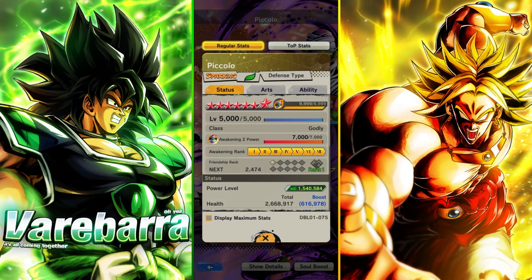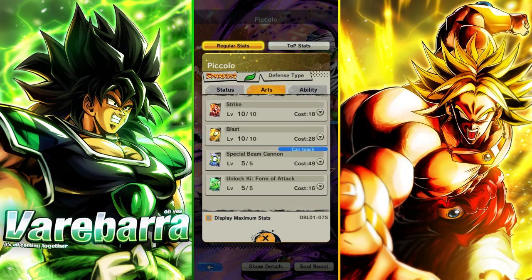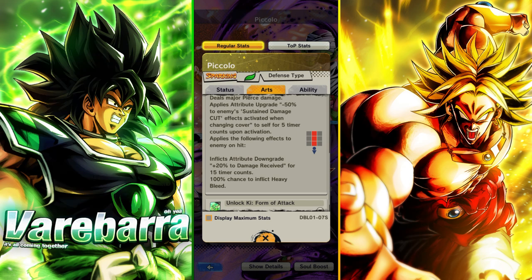I'm going to give you guys a quick breakdown of what he does. If you guys don't know, his stats are phenomenal — hella high stats on literally everything across the board. Strike and Blast are literally the exact same. This is still a long-range blue card with a major, lets him go through 50% sustained damage cut for 5 counts, and on hit it's debuffing the enemy so it makes them take more damage for 15 counts and inflicts heavy bleed.